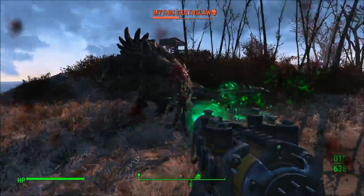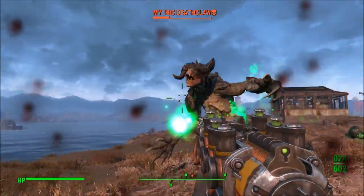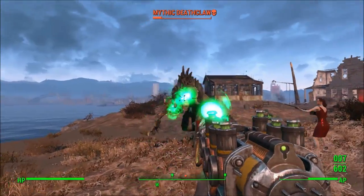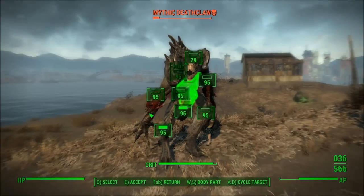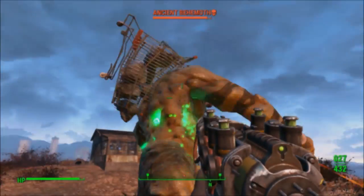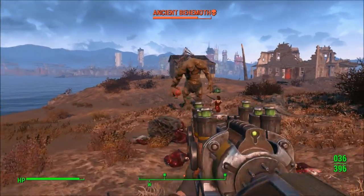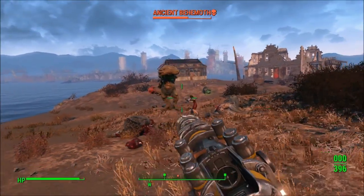To talk about the stats — obviously the damage will be different depending on what perks you have — you will do 26 normal damage and 26 energy damage, for a total of 52 damage per shot. This takes Plasma as its ammo. Its fire rate is 136, range is 203, accuracy is 140, which is insanely high, weight is 6.6, and its value is about 1,800 caps.